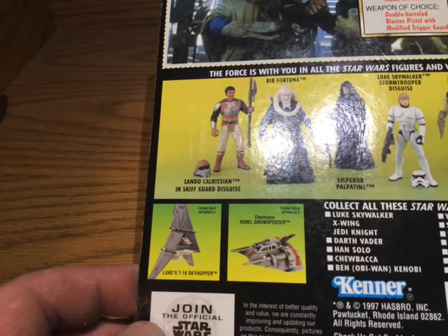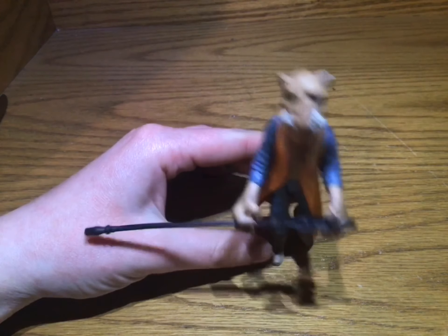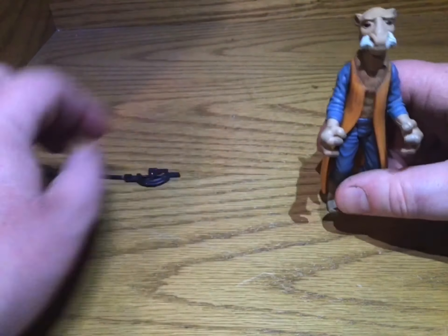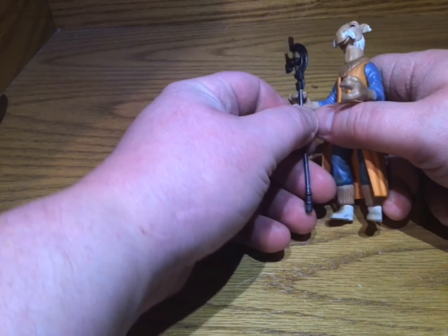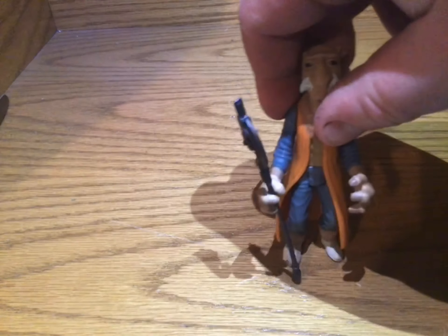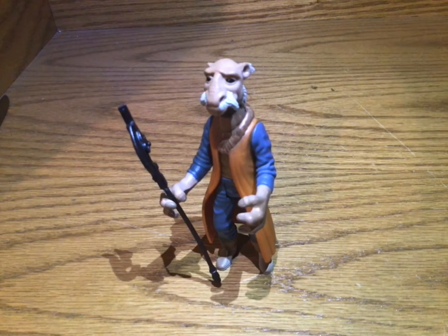Luke's T-16 Skyhopper — oops! She almost had it, kind of on the verge of falling. He did well. This figure is really cool. He's going into Jabba's palace and he's going to hold his thing like this because it makes the most practical sense — except not really. He's a character who's in the movie for three seconds on the sail barge and he has zero lines. We know nothing about him, but he's cute and that's all that matters. Thank you for watching and we'll see you next time, bye!